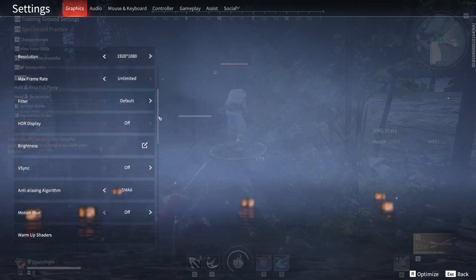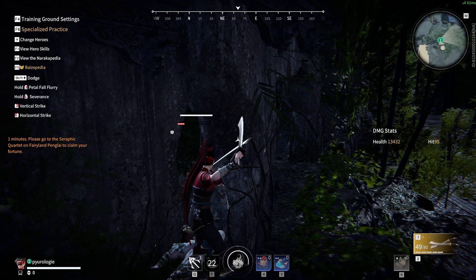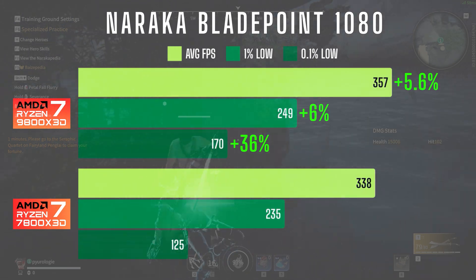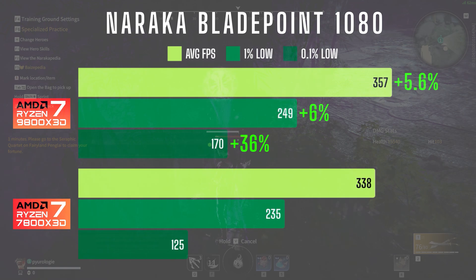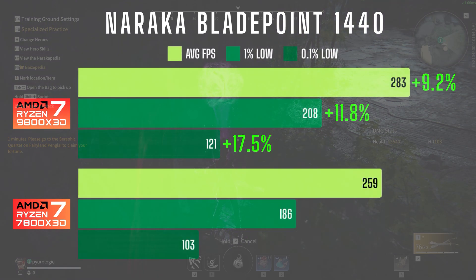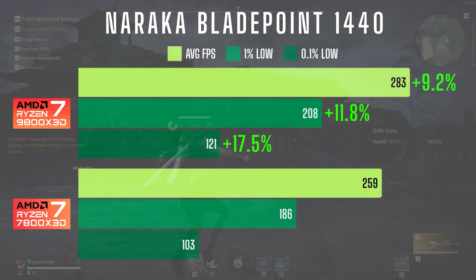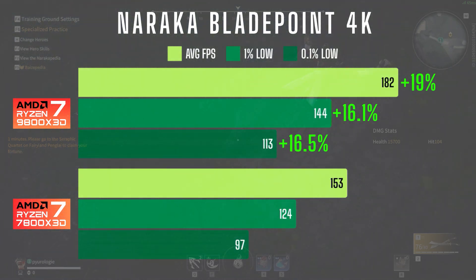Lastly we have Naraka Blade Point, tested using the lowest graphics preset in training mode for a consistent comparison. In 1080 the average FPS and 1% lows were nearly identical, but the 9800X3D had a significant 30% uplift in 0.1% lows making gameplay feel much smoother. At 1440 the 9800X3D showed a 10% increase in both average FPS and 1% lows with an 18% gain in 0.1% lows. Surprisingly at 4K the largest differences appeared, with the 9800X3D delivering 15-20% higher performance across the board.